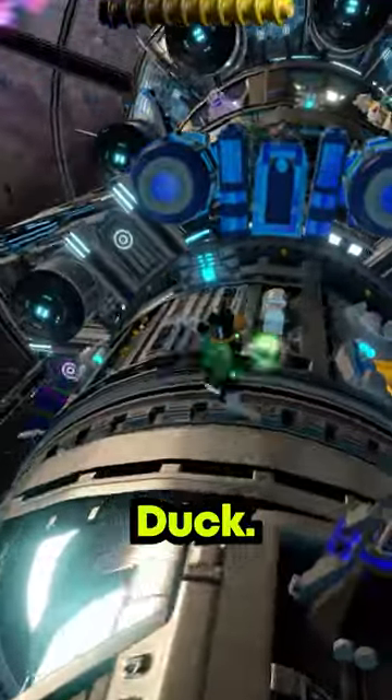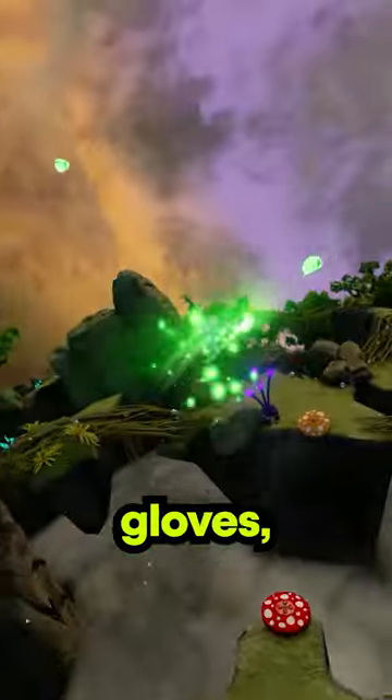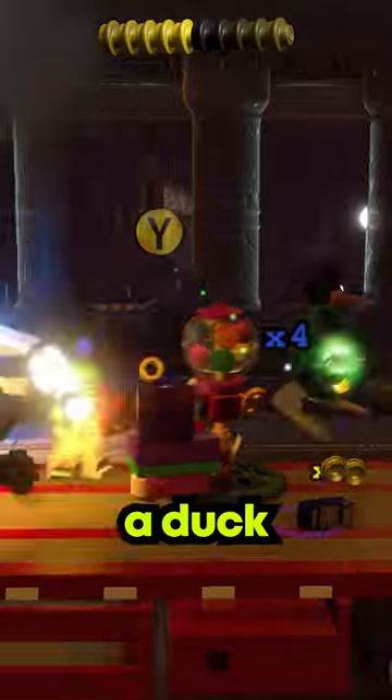This is Lego Daffy Duck as a Green Lantern. He can fire giant boxing gloves, squash his enemies with a spatula, and that's not all, folks — he can summon a duck and fly.